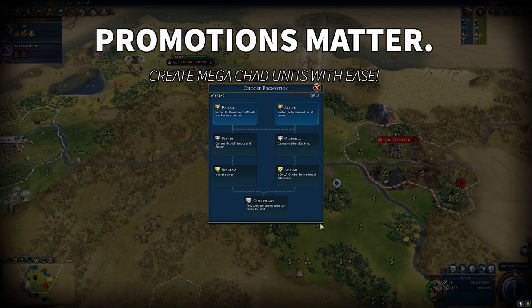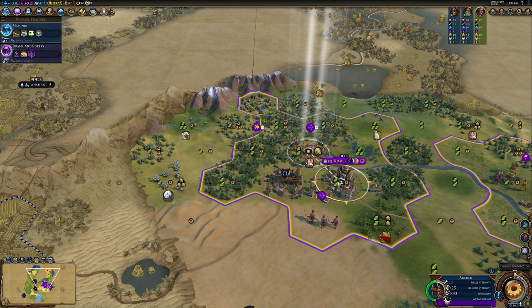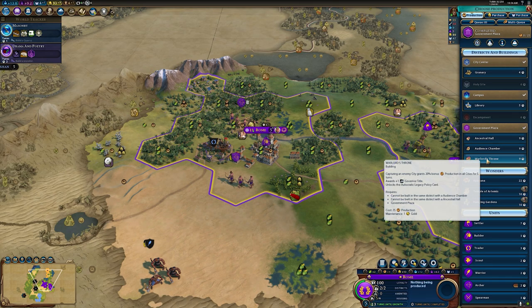The other thing to note is unit promotions. As you defend or offend, you'll earn promotions for your units. Take scouts as an example — along the left side you get better movement in woods, sight through woods, extra sight range. On the right-hand side you have faster movement on hills, can move after attacking, and extra combat strength. I suggest promoting one archer along the left side, then your second archer along the right-hand side. When you merge them together later in the game, you'll create a super unit — a Frankenstein's monster with all the right pieces. It will share their promotions rather than cancelling them out, so your end unit will have all of them thanks to clever planning earlier on.